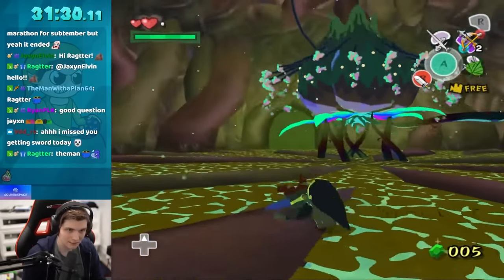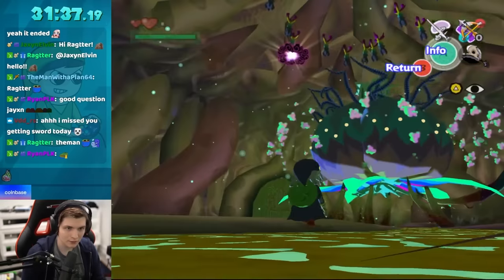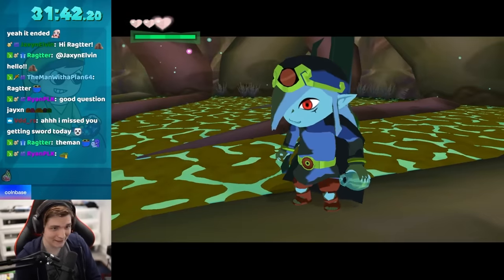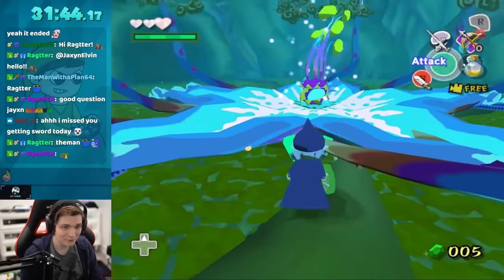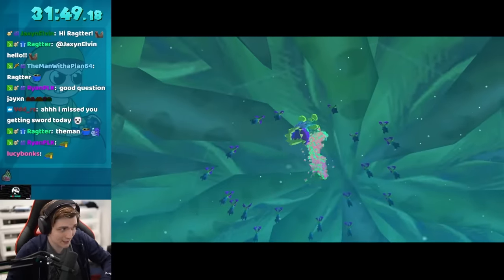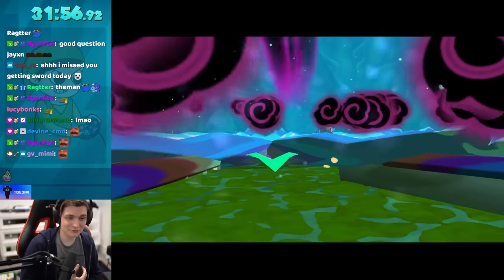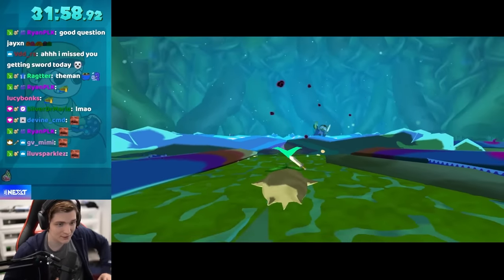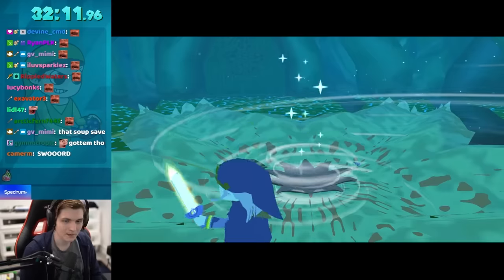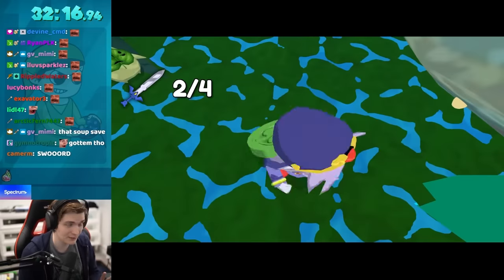I'm going to do a glitch known as soup glitch — actually, never mind, I can't do that here. Either way, I'm going to drink my soup to give myself double damage, which makes it way easier to one-cycle this boss. What I was supposed to do was press the drink button on the same frame I paused, so I could re-equip my items without using up half my soup — but that's fine. You'll also notice we just got a sword upgrade from killing this boss, which is incredibly useful. That's already the Master Sword, and you can see it's actually the Minish Cap sword.